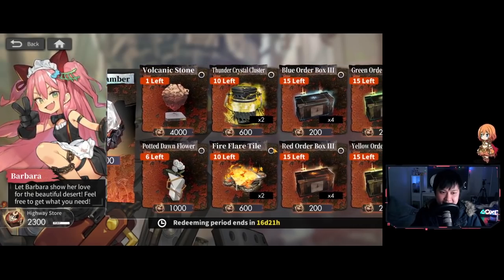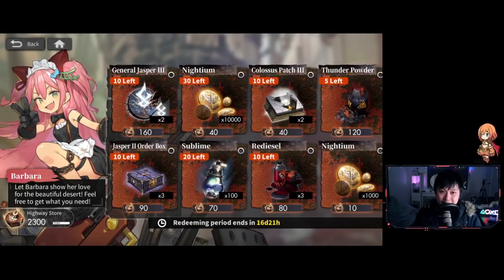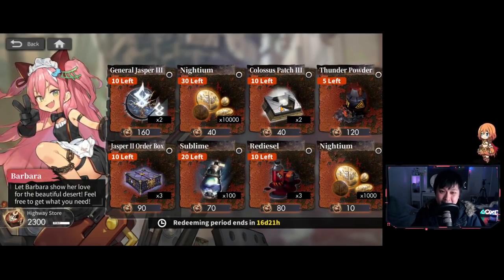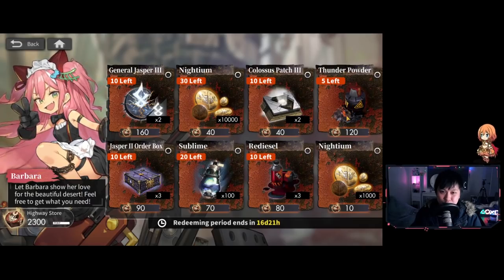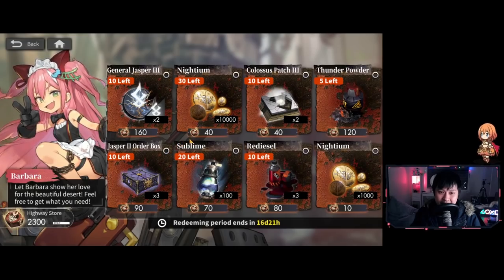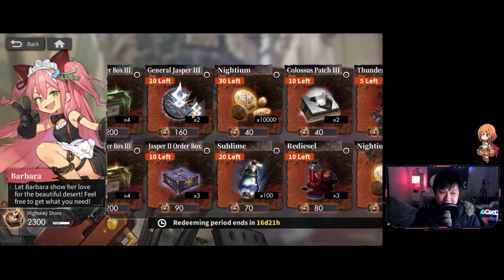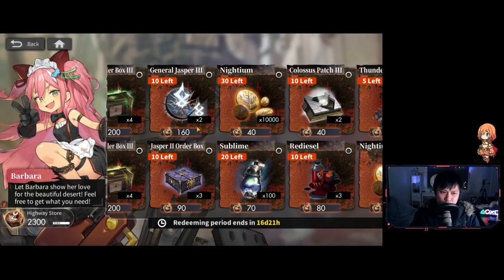Moving on, we have the T4 mats, T3 mat selectors, and a whole bunch of other stuff. Bottom priority is the Colossus Patch 3 — you guys should be way done with your Colossus, so it should have absolutely no use for you. The second least important is between the Thunder Powder and the Re Diesel, which are gifts for your Aurorians. These are farmable through your Secret Territory, and honestly gifts give such minimal stats it's not even worth it.